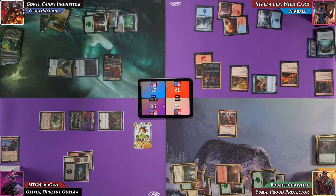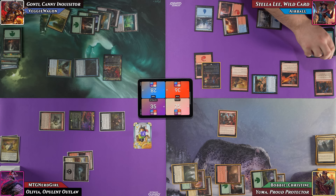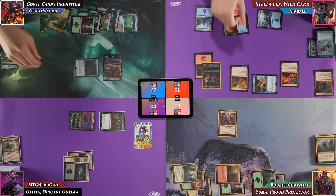Multiple triggers resolve: Rankle trigger, Olivia trigger, three treasures from hitting three opponents. Nerd Girl chooses all three Rankle modes — everybody discards, loses a life and draws, and sacrifices a creature. Notable discards include Mind's Desire and Command's Hour. Bobby gets rid of Pilferer, gaining a treasure; Airball sacrifices Baleful Strix; Veggie sacrifices Firebrand Archer. Nerd Girl hits a land off her draw. She then plays Bandit's Hall: whenever she commits a crime, she puts a loot counter on it and can remove counters to draw cards.